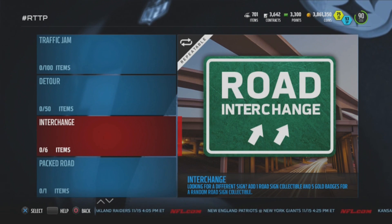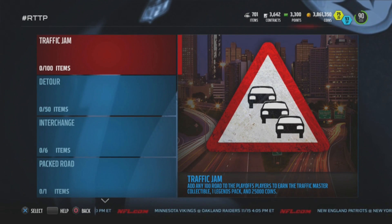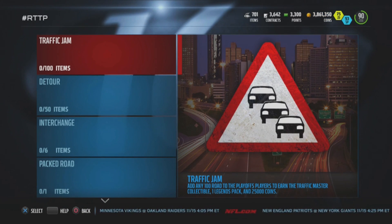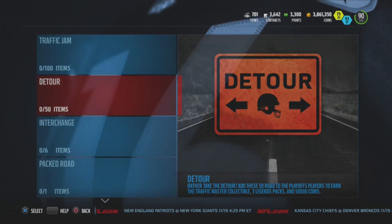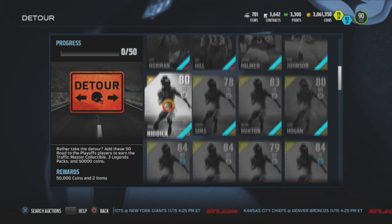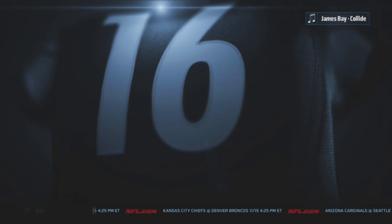You can add any road sign collectible for a Road to the Playoffs pack, or use the interchange — add a road sign collectible and five gold badges for a different road sign. Then there's the Traffic Jam: add 100 Road to the Playoffs players and get the traffic master collectible, a legend pack, and 25,000 coins. Or take the Detour — add 50 specific elite players to earn the collectible, three legend packs, and 50,000 coins.